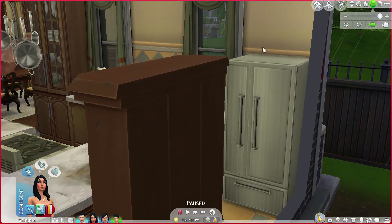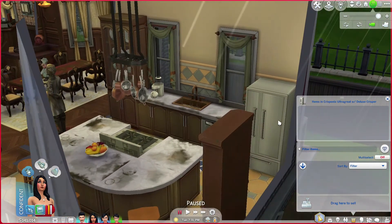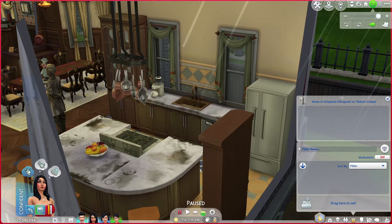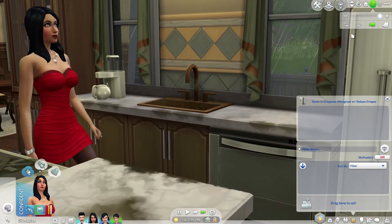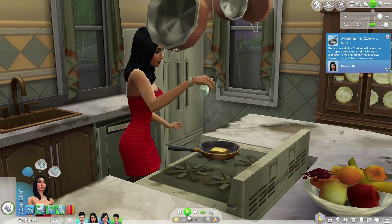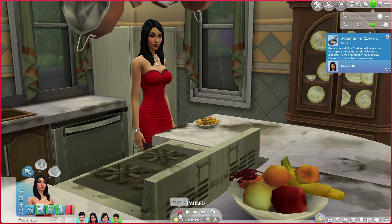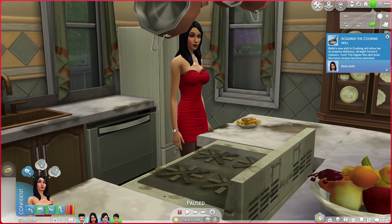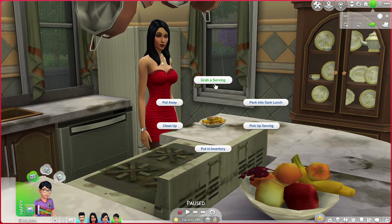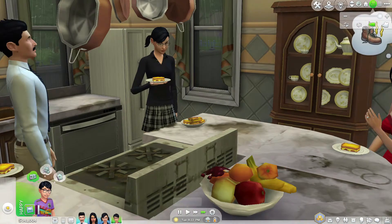It will not work for refrigerators though. I'm going to go ahead and send Bella Goth in here to make something for us. I think we'll go with some grilled cheese here. Let's hope she doesn't burn the kitchen down. We'll fast forward it so it won't take up quite so much time. She actually made it without setting the kitchen on fire — I had to remake this video a few times. So we'll go ahead and send the whole family in to eat her grilled cheese sandwiches and I'll show you a trick you can do with plates. Let's fast forward until they're finished eating.